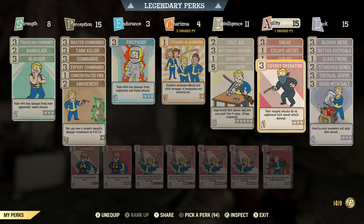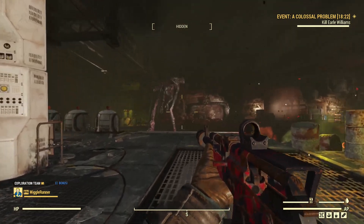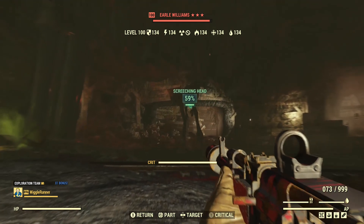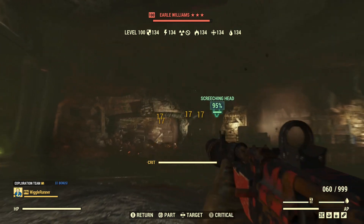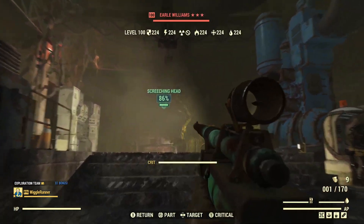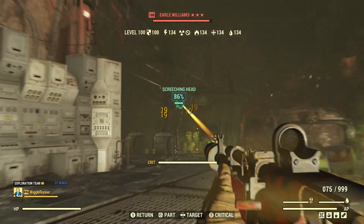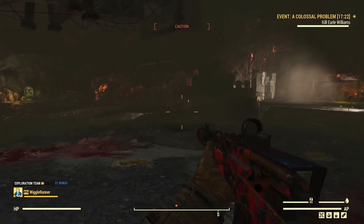I've now equipped Covert Operative since I seem to be able to stay hidden, so all my shots should be sneak attacks. I just want to see what the difference is. With sneak attacks and the syringer worn off, I'm getting 17 damage. After shooting him with the syringer, I get 19. So going from 17 to 19 is almost a 12% difference.